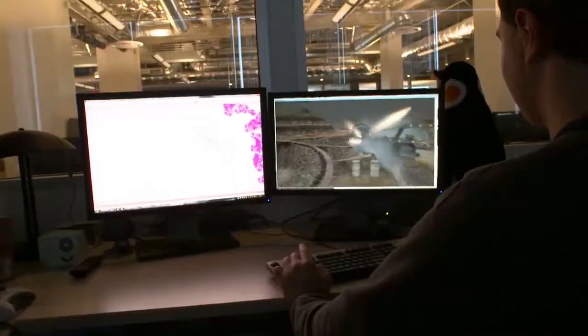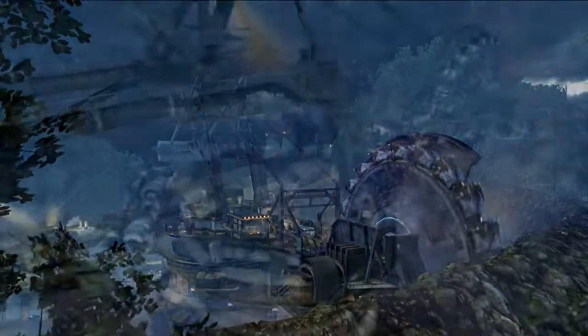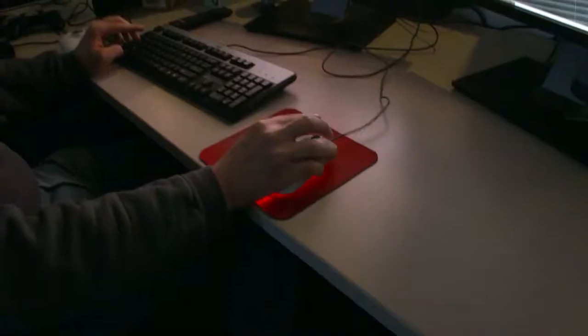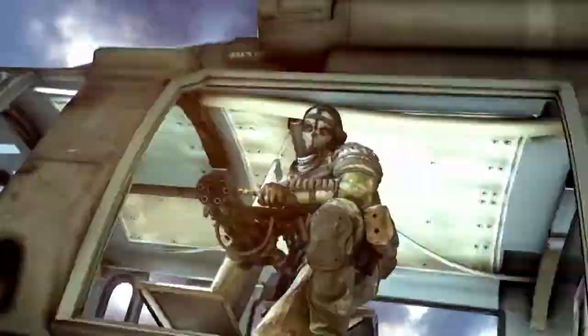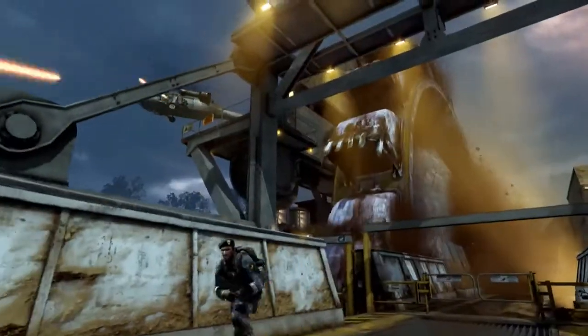Behemoth is a really unique play space, something we haven't done before. You're actually fighting on an earth excavator, which is a giant saw. It's a long, medium-sized map, but it's also really high up — just be careful and don't fall to your death. One of the coolest moments in Behemoth is if you get the killstreak, which is actually a helicopter with a minigun. You're riding on the side of the helicopter, you have the minigun, you're looking down on this giant earth excavator, and you're just ripping it up.